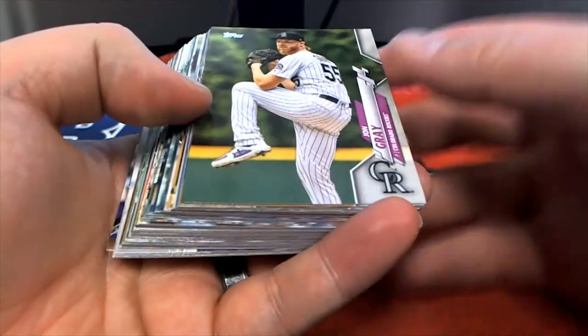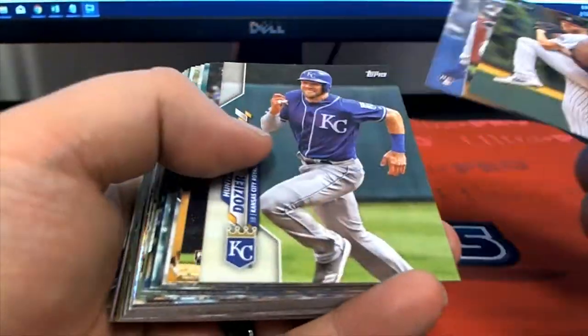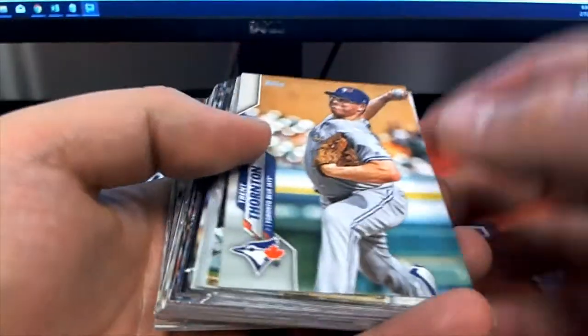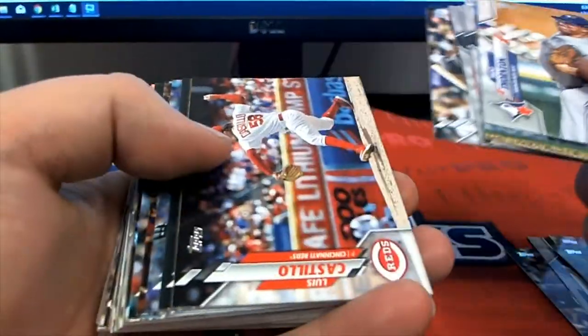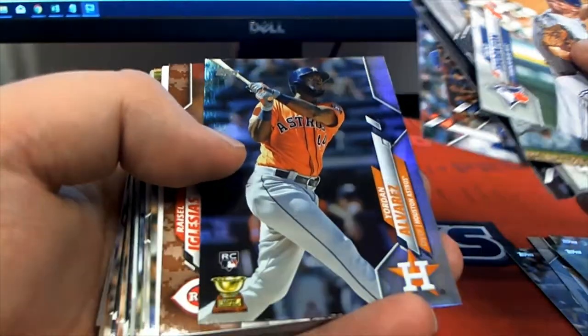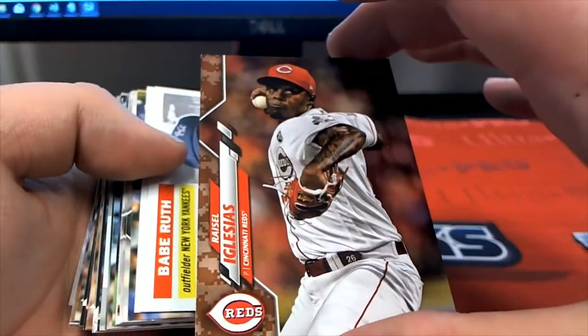All right buddy, definitely stick around for the end guys. Oh — Nico, Trent Thornton, Scurrio, Castillo.